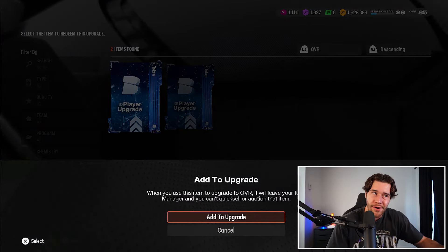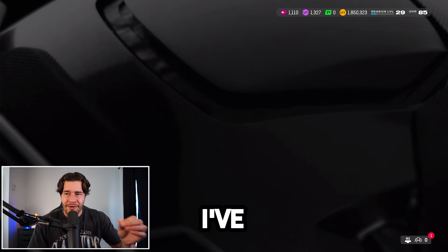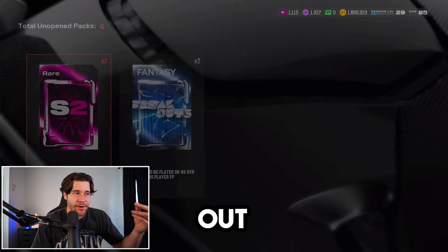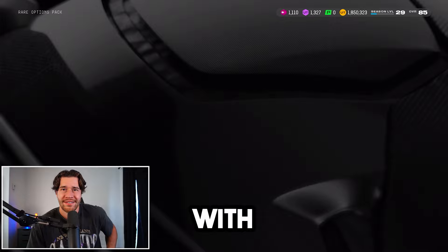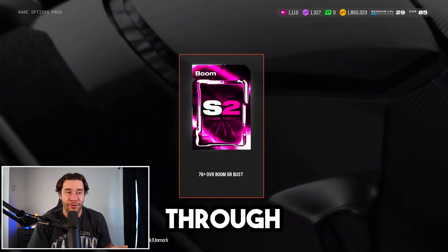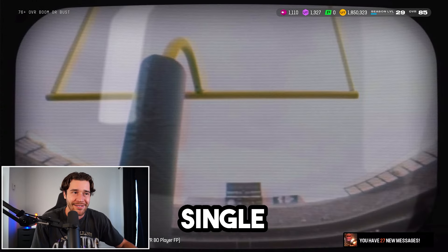We'll see how good those cards are on Monday — if they're good enough I'll make a video on them. Now, I've also gotten questions about these other free packs: what should you open from the rare option, what from the epic option? I would always say the move is the Boom or Bust pack right now. With 72s, 73s, 74s not having much value, it's not worth collecting a bunch of lower overall cards — open up the Boom or Bust every single time.